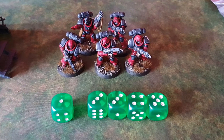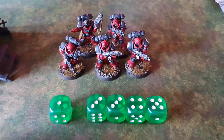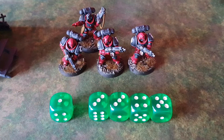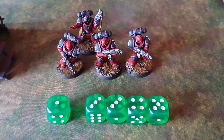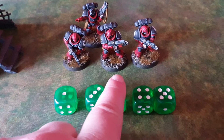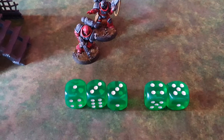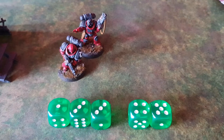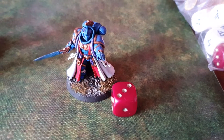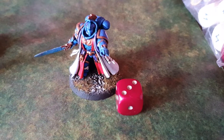Primaris for example have a defence of 2+, so only 1s will cause a wound. But some weapons have an AP value — the AP on the plasma guns for instance is 2, so you add 2 to the defence roll required, meaning now you need to roll 4s or higher on the defence dice. Counting all your fails, you lose models based on the wounds they have; Prime Brothers only have 1 wound each. The special rule Tough on a unit cluster is the amount of wounds each individual model has, mainly 3 or 6, with vehicles obviously having more.